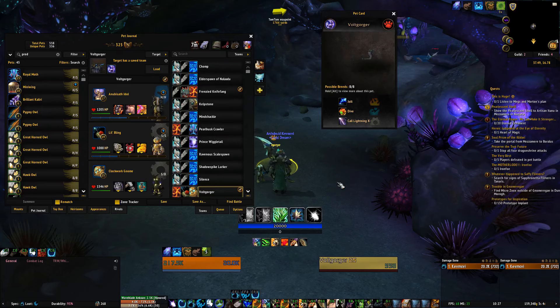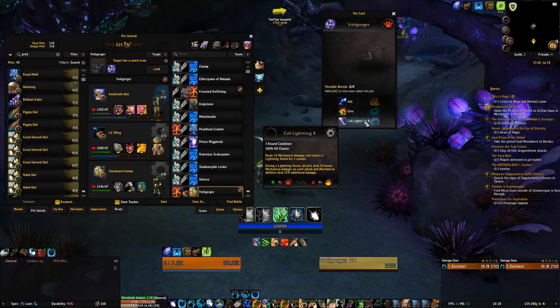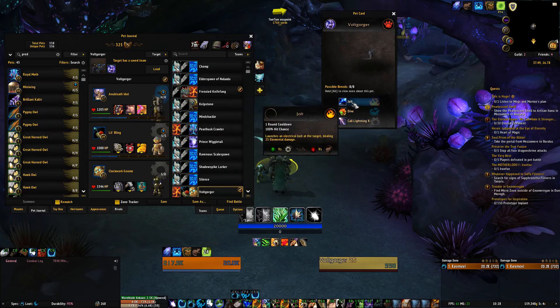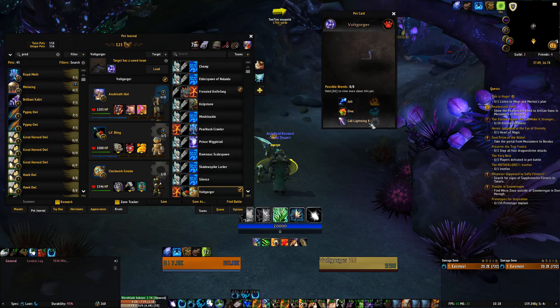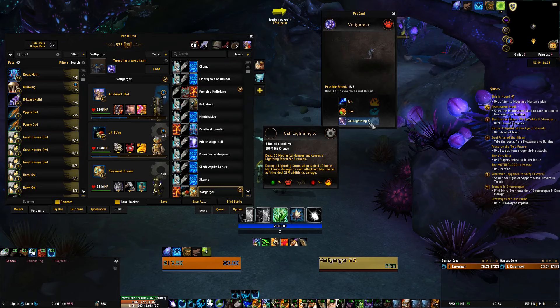Basically what's going to happen is Vultgorger is going to use Core Lightning. Going through his abilities quickly: Jolt launches an electrical bolt at the target dealing elemental damage. He does Dive, which submerges him and makes him untargetable, then he jumps up and deals aquatic damage. Core Lightning X — as I said in my previous video, anything with X at the end is a buffed-up version. It deals mechanical damage and causes a lightning storm for five rounds.